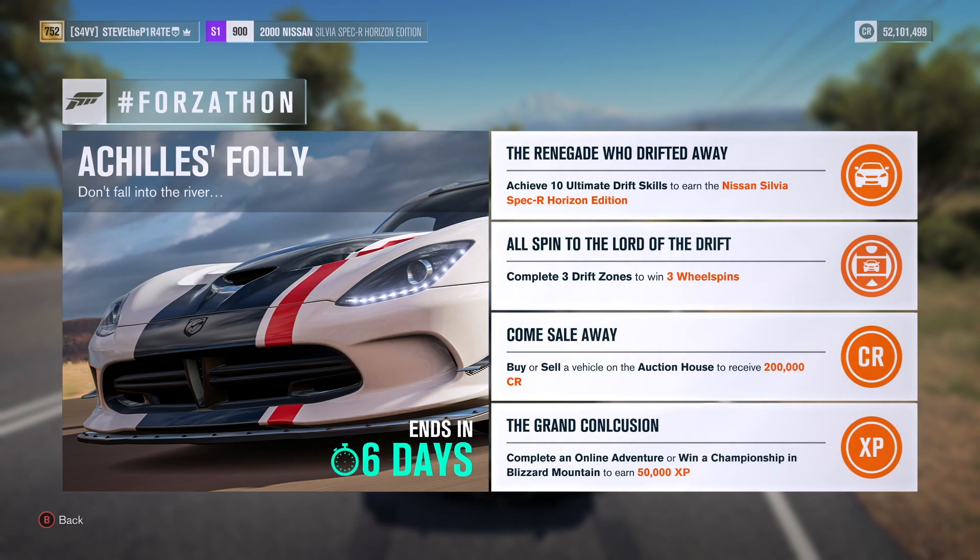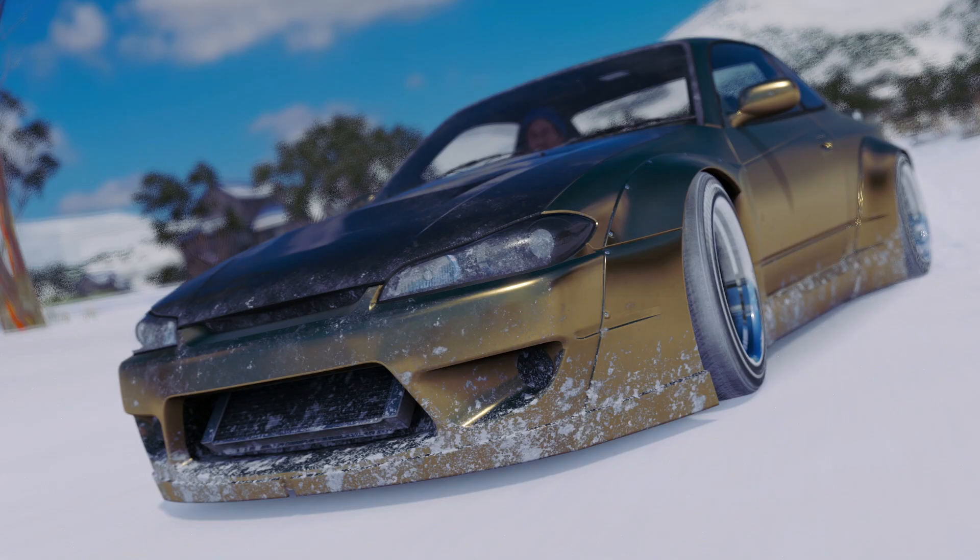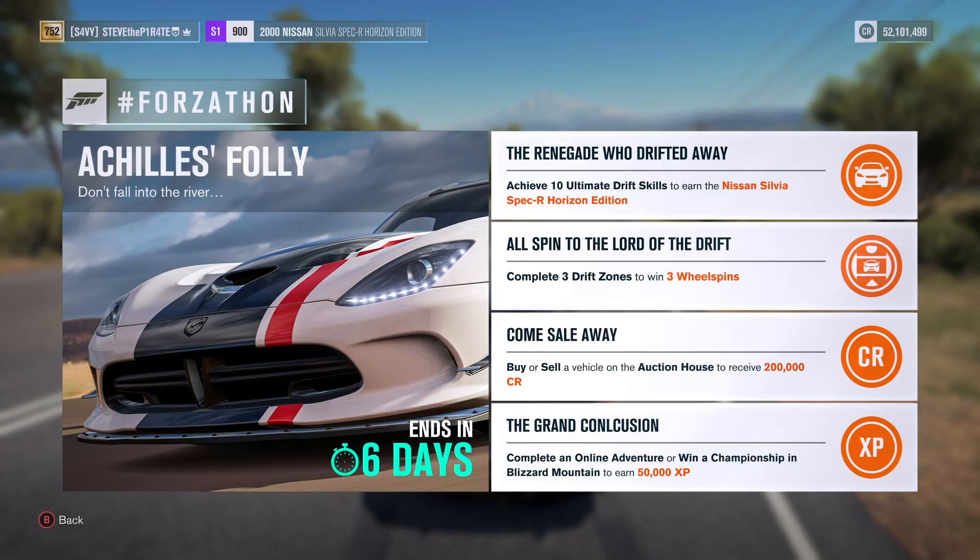Ahoy there matey, it's Steve LaPirate here and welcome to this week's Forzathon in Forza Horizon 3. This time it is called Achilles Folly. This Forzathon is running from Friday the 11th of January through Friday the 18th, and during this event you can bag yourself the Nissan Sylvia Spec R Horizon Edition, three wheel spins, 200,000 credits, and 50,000 XP.